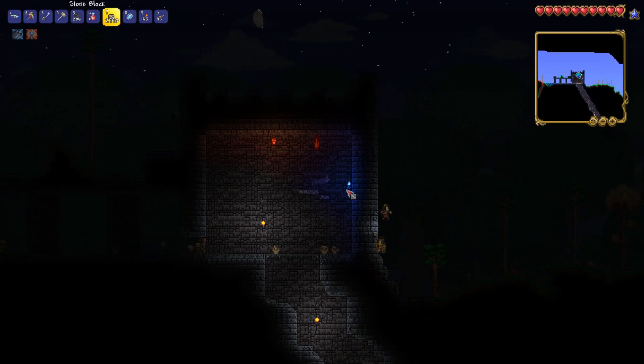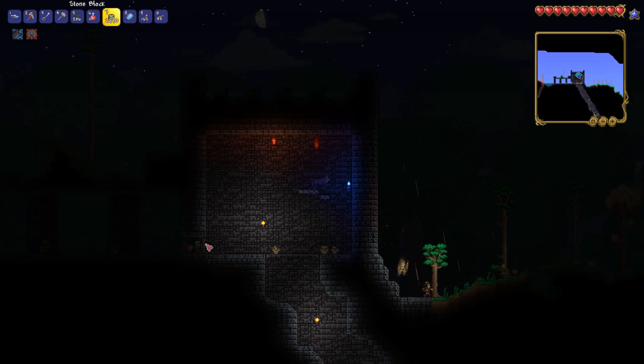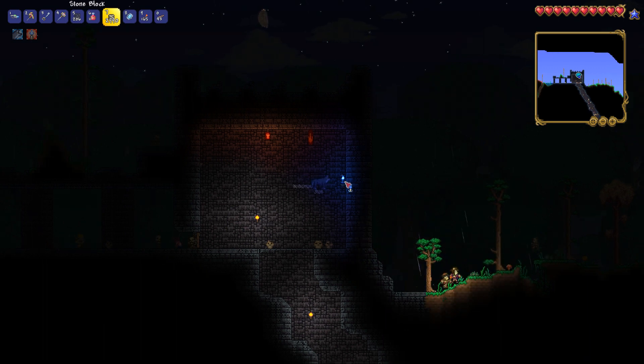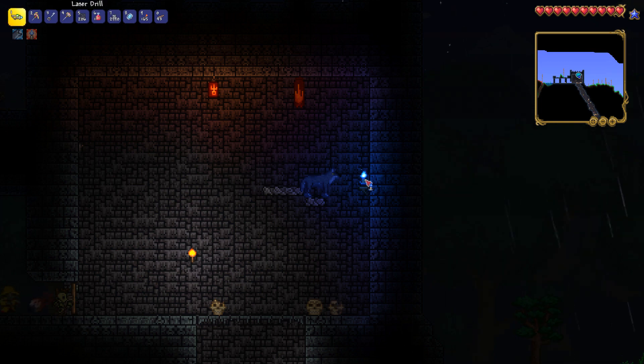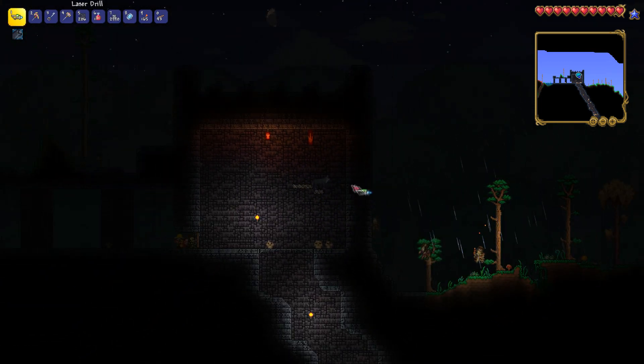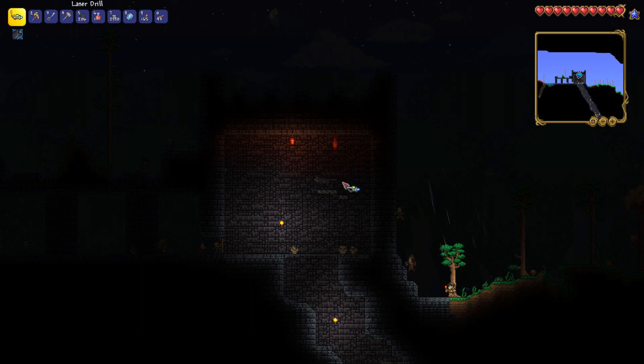Quite often there will be a water candle in the very front room, meaning you won't have to defeat Skeletron to grab it. It will be spawned on a little platform and you can mine it and pick it up. However, sometimes there won't always be a water candle in there, or you may need more.